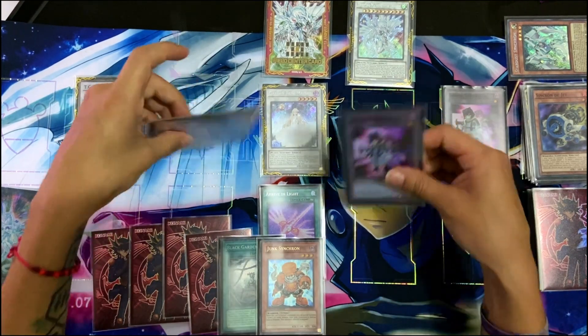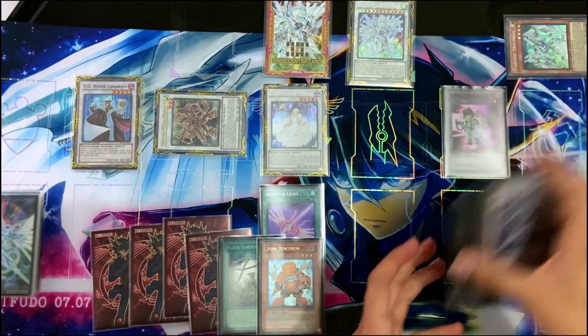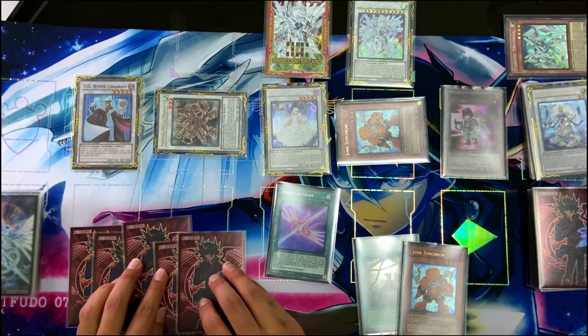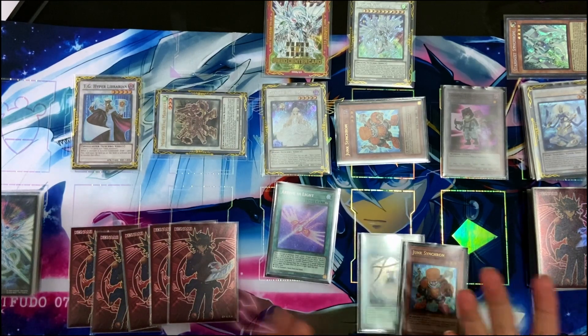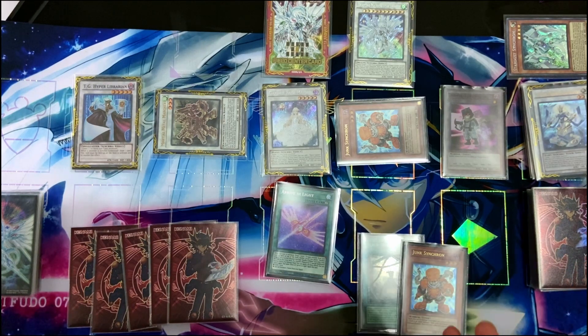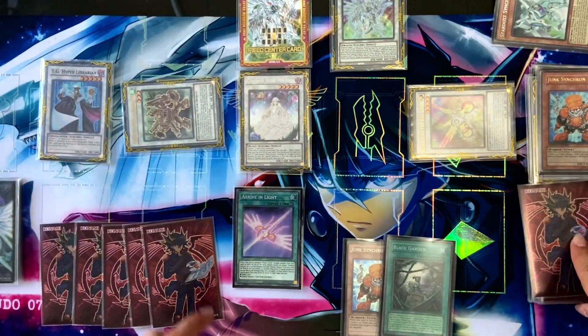Now synchro 3 for Martial Metal Marcher, chain 1, chain 2 to revive Jet Synchron from the grave. And we'll draw another card. Okay, so this is where the line starts to do some crazy funny things. If you have Overtake or Stardust Illumination you can vary. This time we're not going to do three different lines — we're just going to do this line, and if you have different extenders then you can do different stuff. In this case, before using Block Garden, we're going to do synchro 4 for Herald, chain 1, we draw.